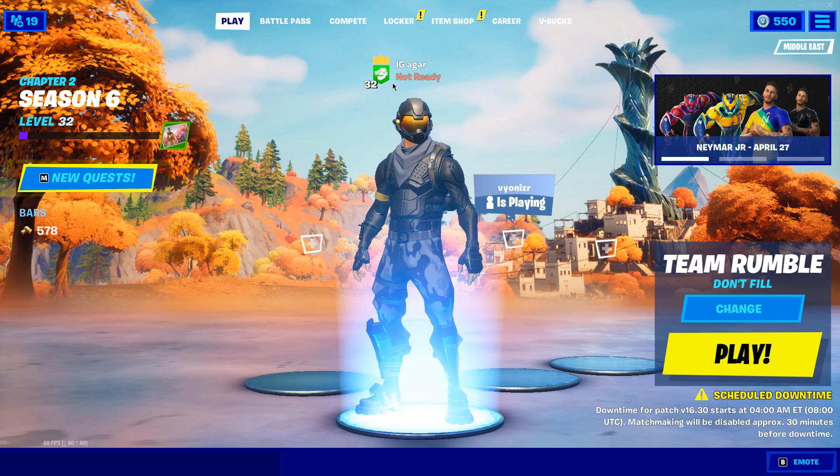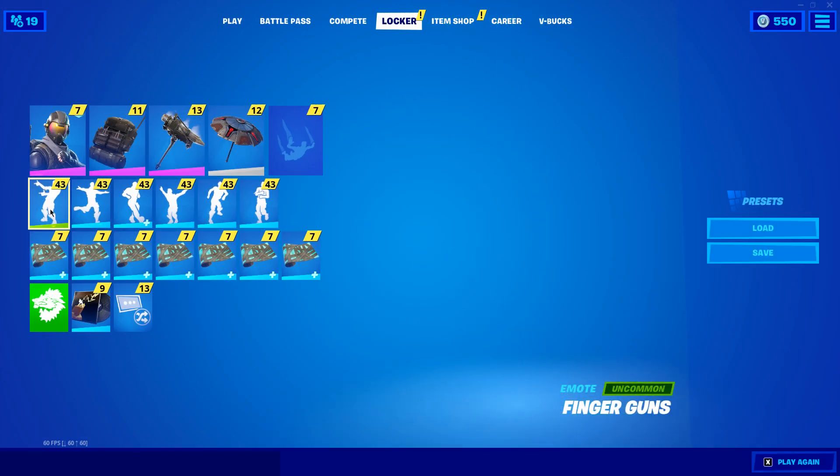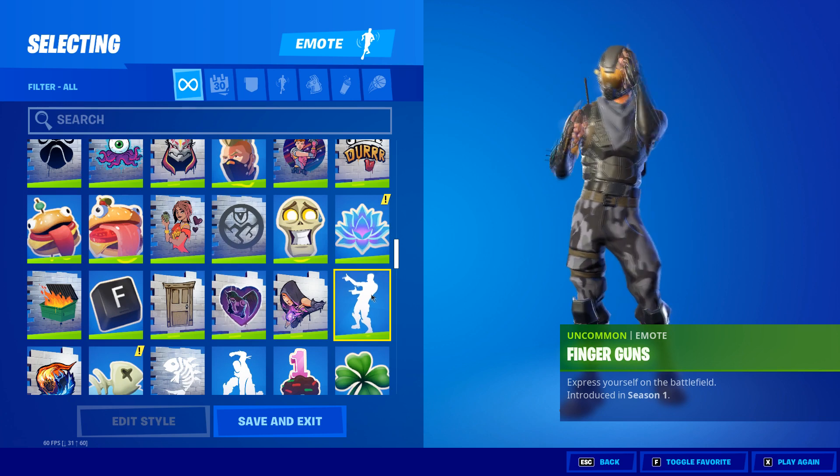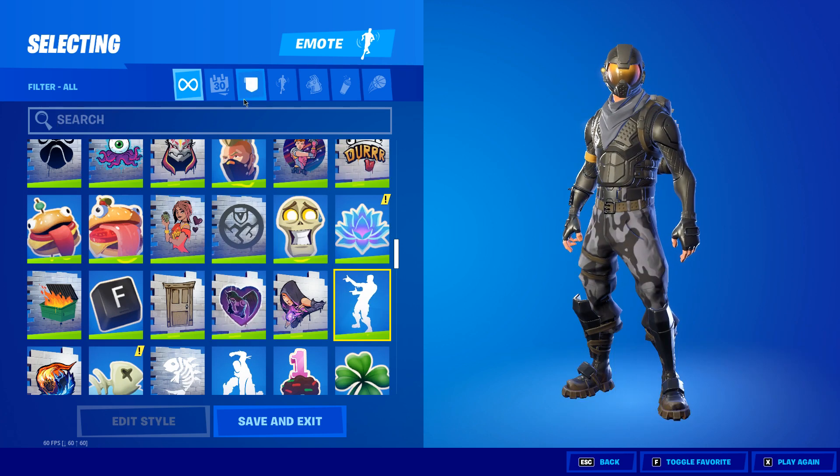Once you get the soccer ball you need to go to your locker, press one of the emote slots you want to replace, and then search for the soccer ball emote. Since I'm recording this before the challenge dropped I won't have the soccer ball emote yet.